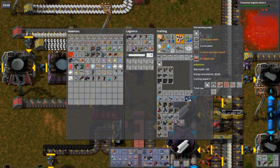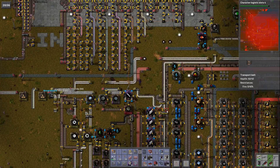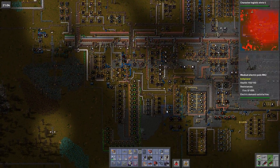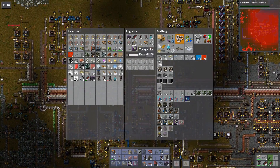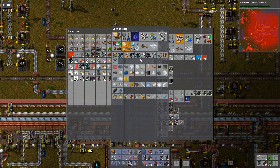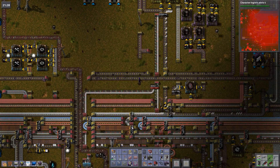We now have passive provider and requester chests being made automatically. We can expand to the others if needed — right now the main ones we're using are those. Everything should be tied to smart inserters to limit stack size, not chests, because we have such a large logistic network now. I imagine I'll have like two stacks or one stack minimum — around 500 of each, that'd be good.